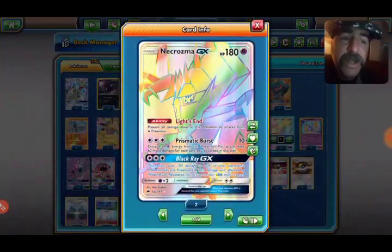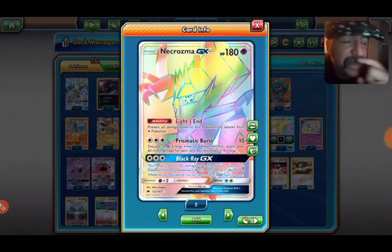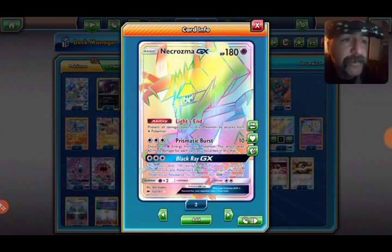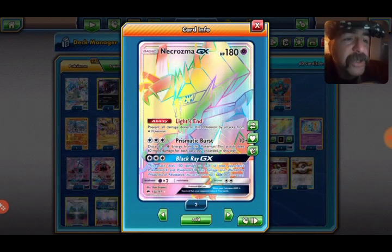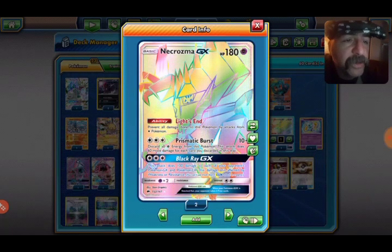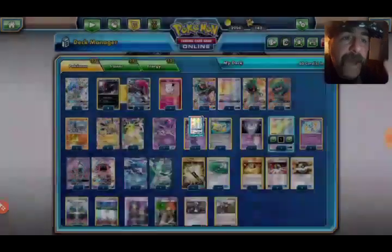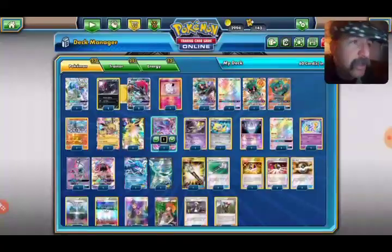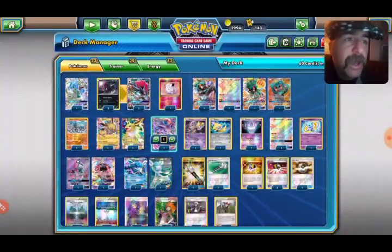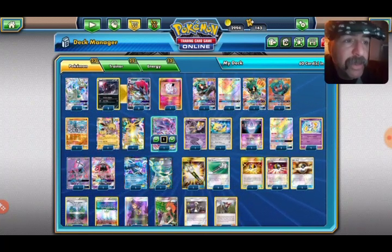Necrozma GX is really in there for the Black Ray GX attack. If you're facing a GX or EX-heavy opponent, it does 100 damage to all their GX or EX Pokémon. Then you combine that with Espeon's Miraculous Shine — hit the GX move, then devolve — and you can get a couple of knockouts right there.